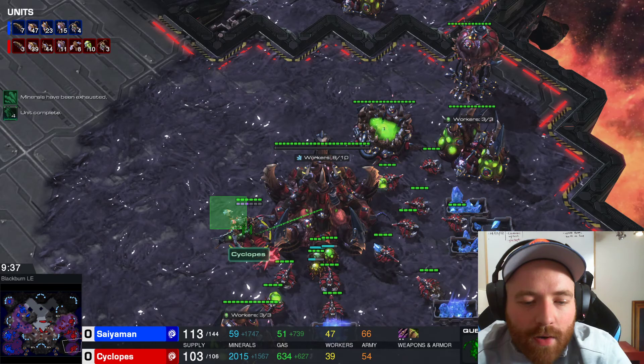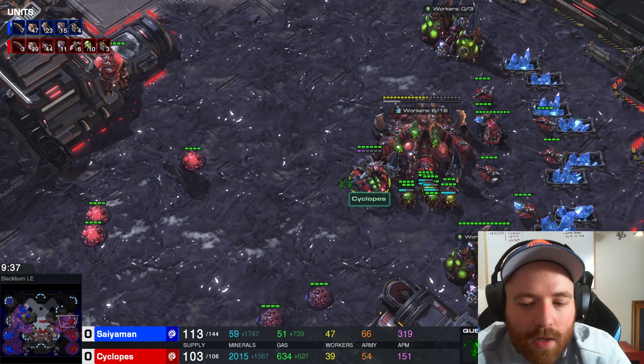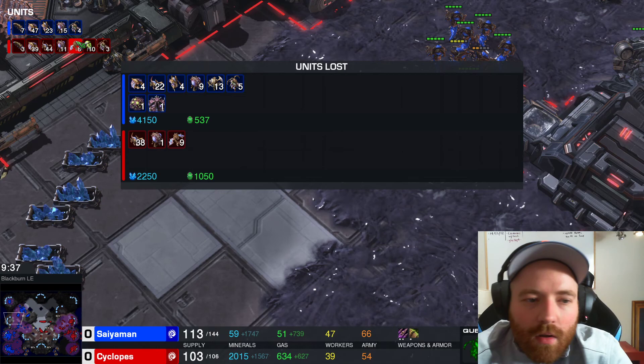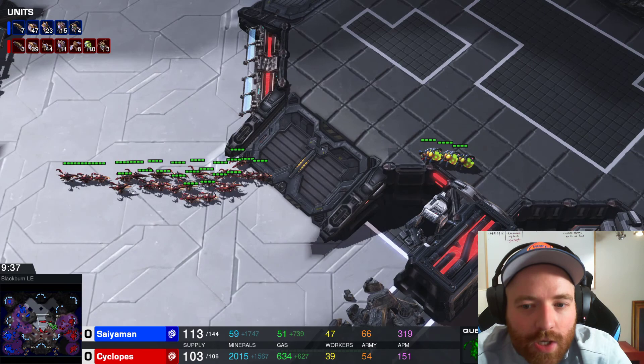Looking at our opponent — very sloppy, missed a bunch of injects. He's got his 1-1 for ground going. He's got 10 more drones and 10 more lings in production. Meanwhile the losses are definitely on our side, but that's okay — it's all from those roaches we had on move command. We're in a decent position, we just need more army. We have 23 hydras, which is awesome, but pure hydralisks will not beat pure Ling Bane.